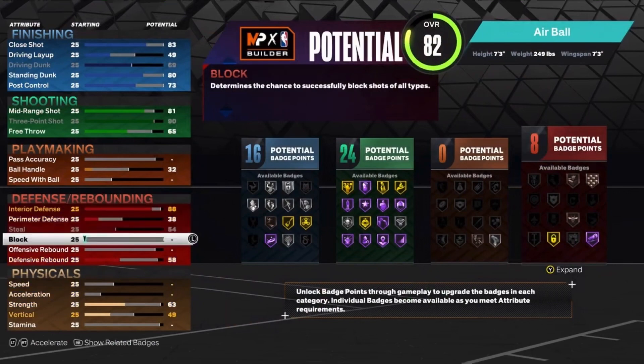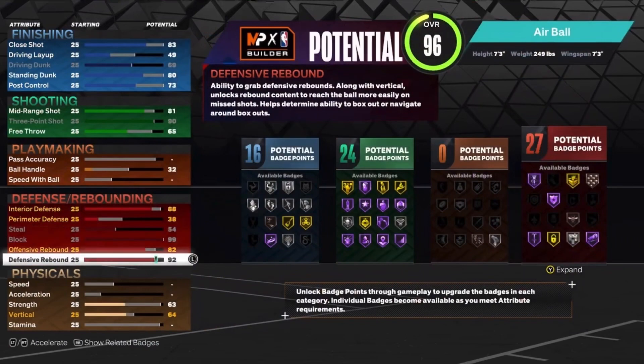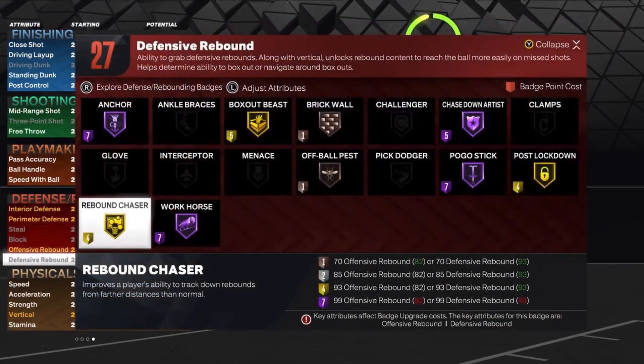38 on the perimeter, 54 steal. 99 block — like I said, this is a two-way, so we're going to have Hall of Fame Anchor, which is going to be nice. Offensive rebounding is going to be an 82. Defensive rebounding is going to be a 93, so that'll get us gold rebound chaser as well.